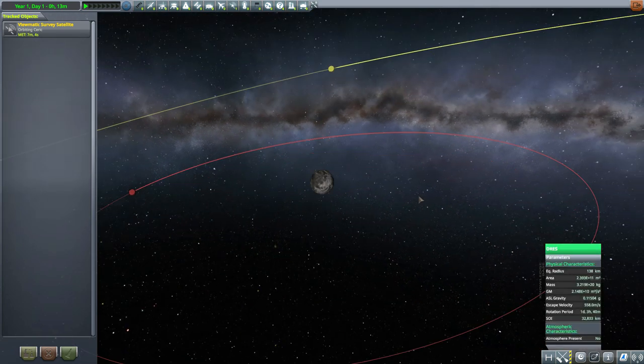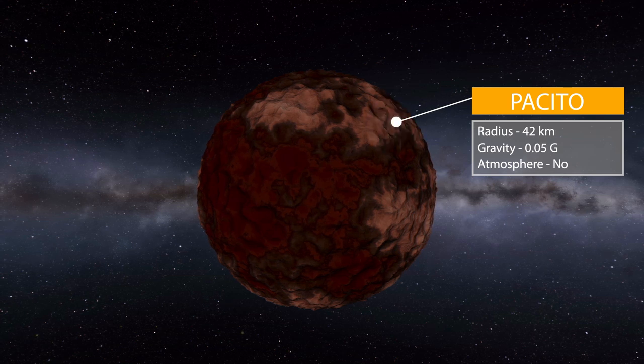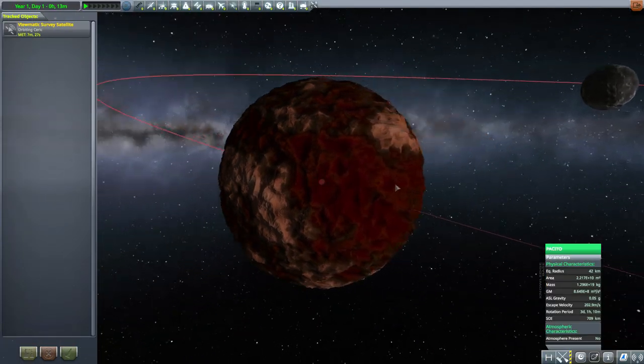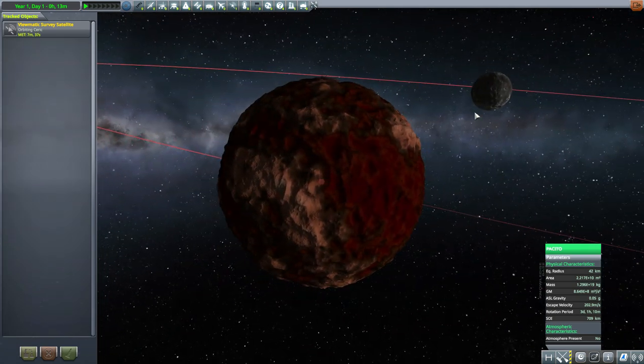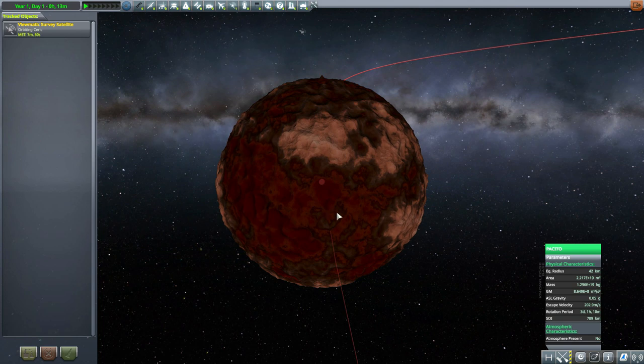Drez itself is unchanged, but let's tab over to the first moon, which is Posito — very small with a radius of 42 kilometers, gravity of 0.05 g's, and no atmosphere. It's a pretty cool little moon with quite a lot of topography to contend with, and the texturing is wonderful. There's such a contrast between the bleak grays of Drez and just all this vibrant red all over Posito.